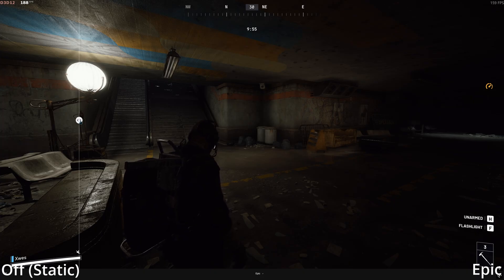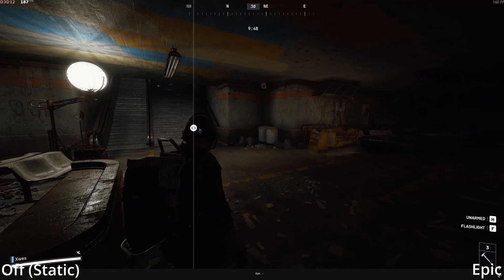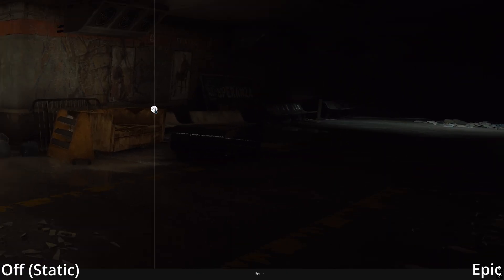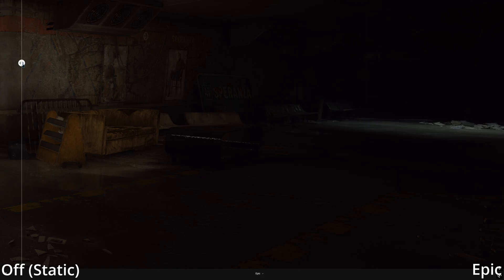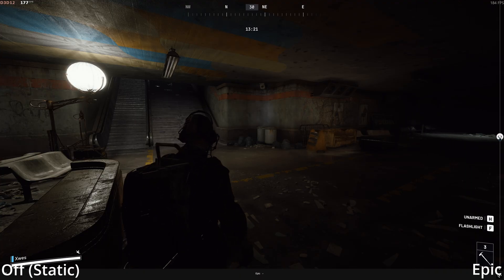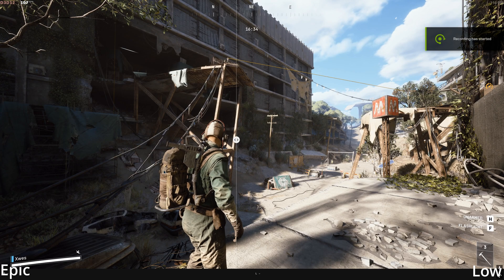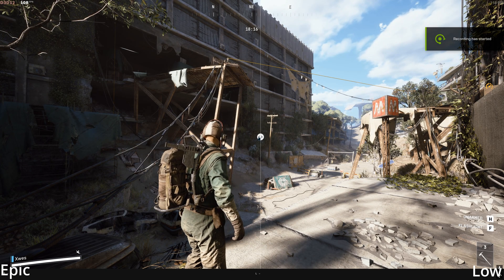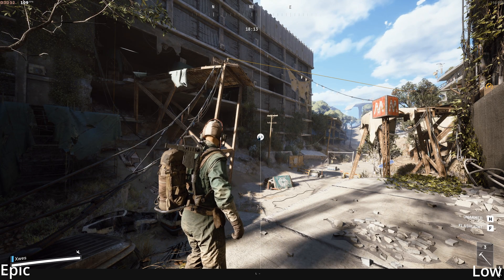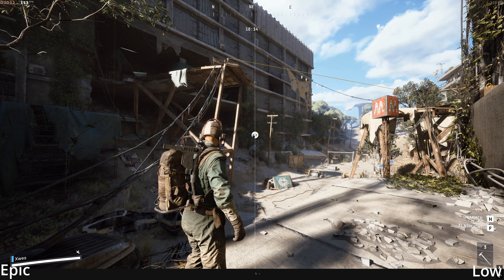Furthermore, objects in close vicinity of light sources or much farther away from light sources look almost the same with static and dynamic GI. Areas like this look much more different with multi-bounce GI and path tracing. Reducing the GI quality lowers the amount of rays cast as well as the distance travelled by those rays. Consequently, objects and surfaces farther off no longer receive the lighting or the shadows.